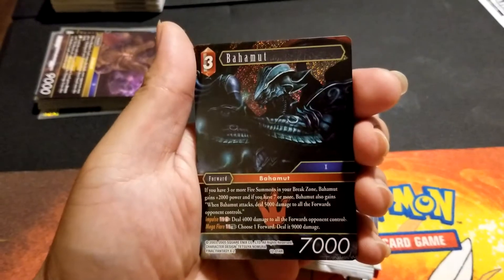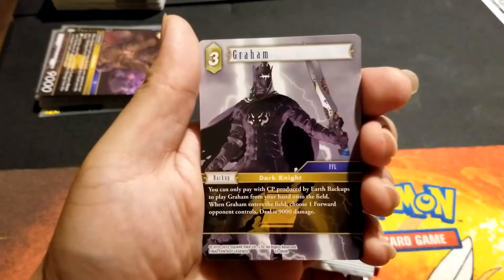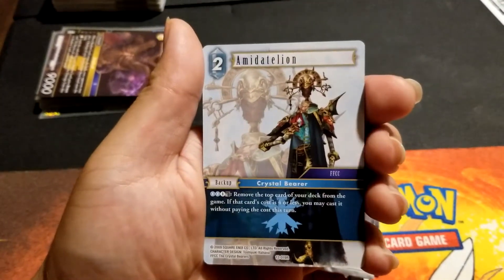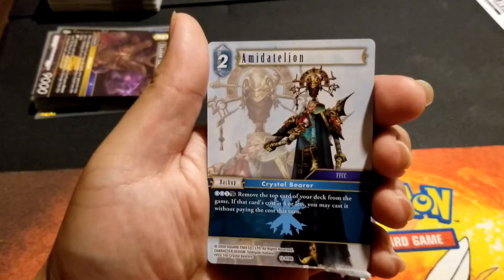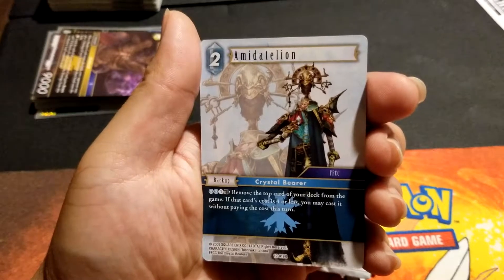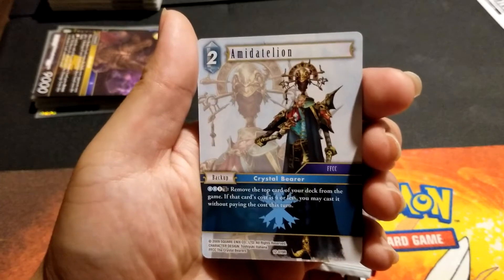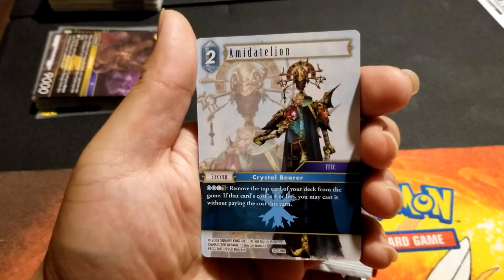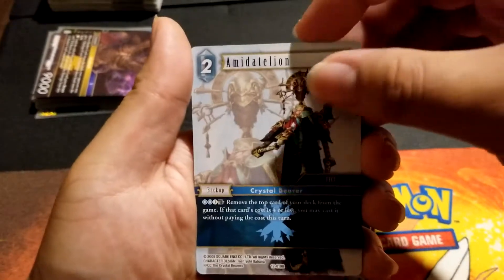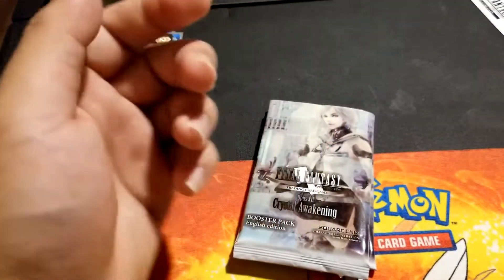Boco again. Foil Bahamut — that's all right. Sildra, Graham. Amidatelion — I think that's how you say it. The top card of your deck from the game; if that card has cost four or less you may cast it without paying its cost this turn. That's pretty good — he's from Crystal Chronicles.